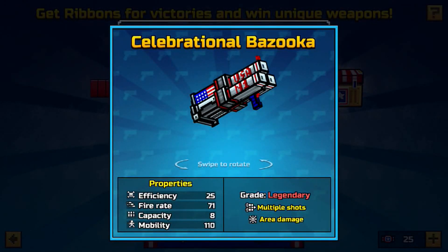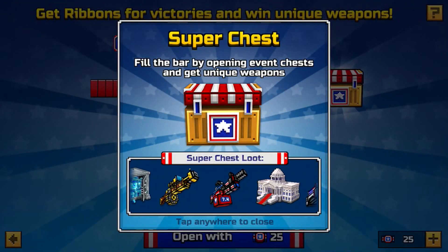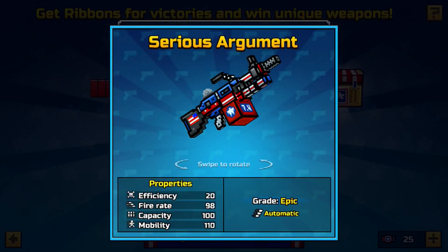Here is something I want — it's a Celebrational Bazooka. It has some very good stats, actually. It's a multiple shot weapon, like the Double Dragon and the Lot of Piggy, so that's cool. We also have the Serious Argument. I don't know what kind of name that is, but it looks like a pretty average primary weapon pretty much.